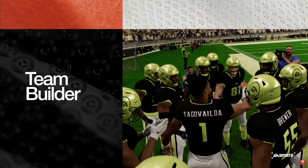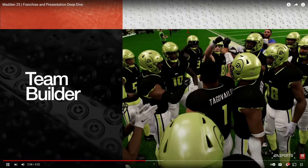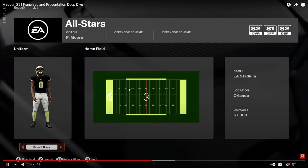Team Builder is brand new — you can assemble an NFL powerhouse from the ground up. If a player trusts your advice and it goes wrong, he's probably going to want to get traded feeling betrayed. You've got training camp, weekly strategy, manage staff, manage roster, match team, and messages — it's kind of the same thing but with a different UI.